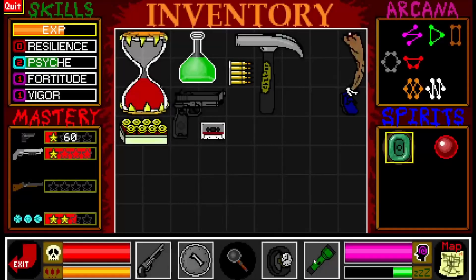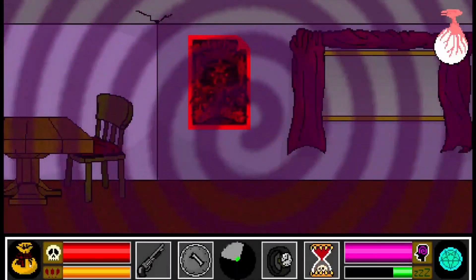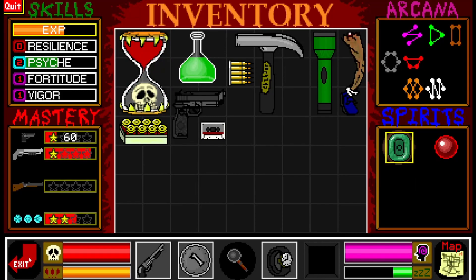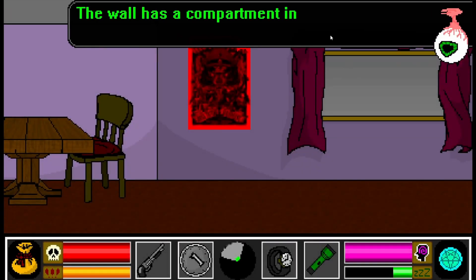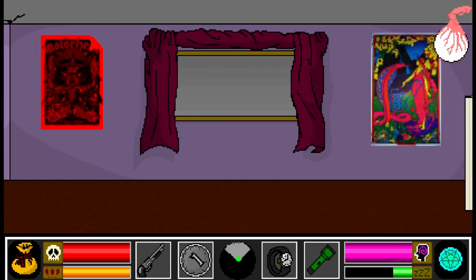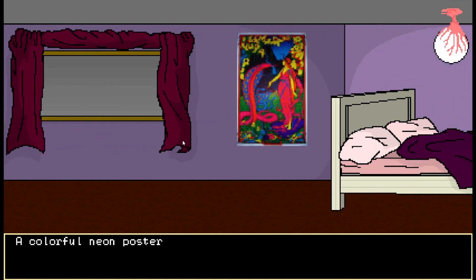Oh fuck. 'The wall has a compartment in it.' Maybe I shouldn't always... I want to hear his flavor text though. You know what, it's fine if he gives me hints. I don't really care. Colorful neon poster.